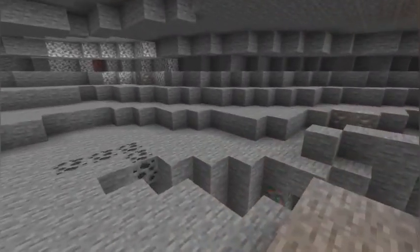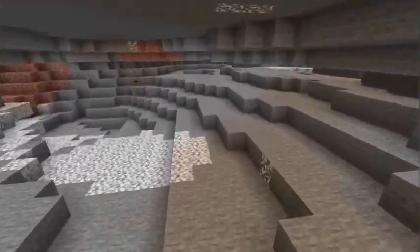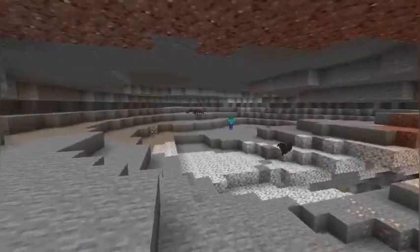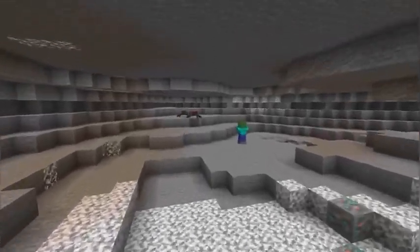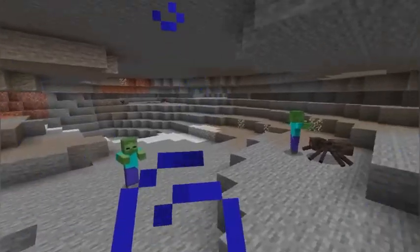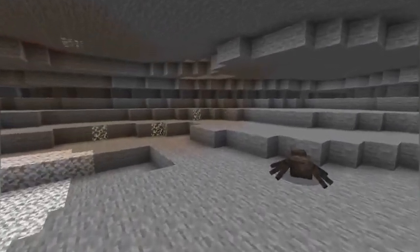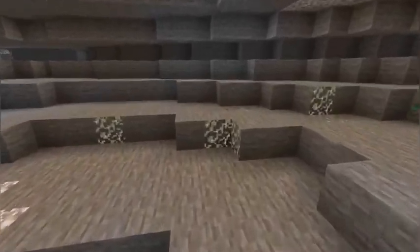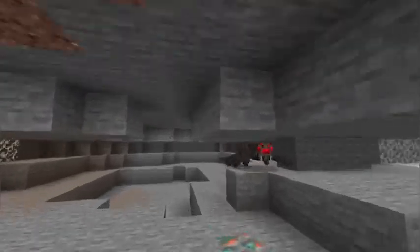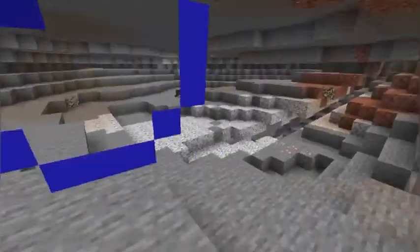So first of all, I am going to start off simple and say yes, something in the caves are my favourite Caves and Cliffs feature. The cliffs — nothing personal against the cliffs — but the caves, I just like more. Pretty easy decision if you ask me. What I like so much in the caves are the cave biomes, the lush caves and the dripstone caves. But I'm only allowed to pick one favourite feature today. So it's between lush caves and dripstone caves.